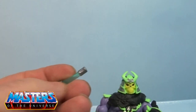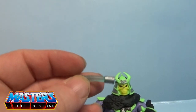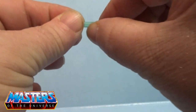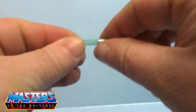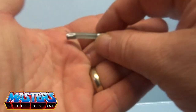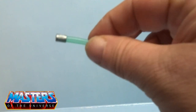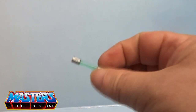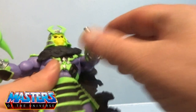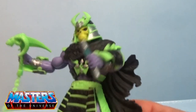He also comes with a little mutagen ooze. Mine's got a bit of a wonk on it, but a bit of hot water should rectify that. That little thing is going up the hoover sometime soon — never to be seen again, it's that small — but it does just slot in his hand.